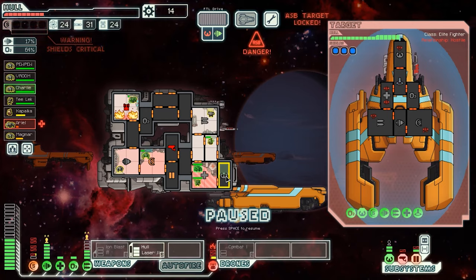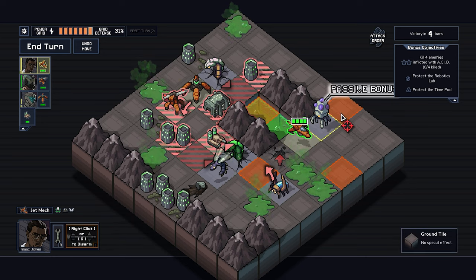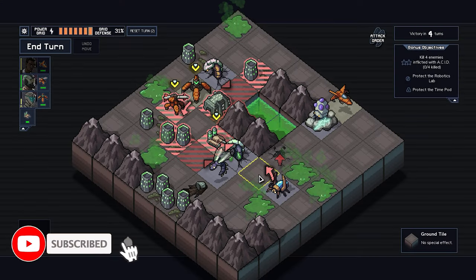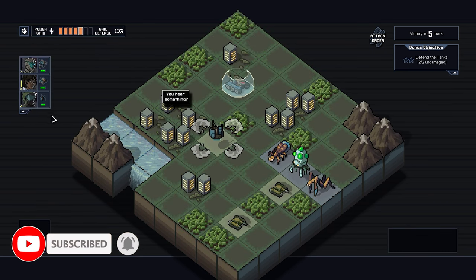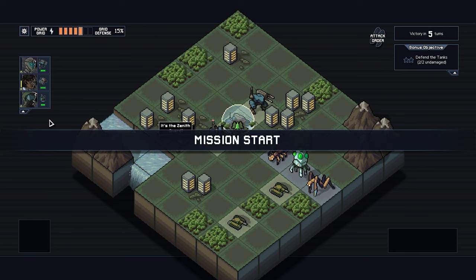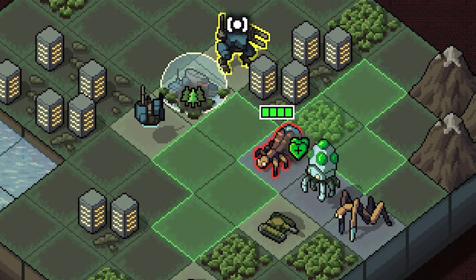Made by the same people behind FTL, Into the Breach mainly takes place on a simple 8x8 square grid, where your squad of three mechs engages in asymmetrical combat against larger groups of giant, insect-like kaiju called VEC.